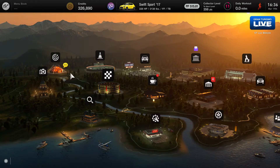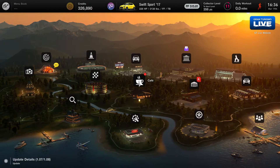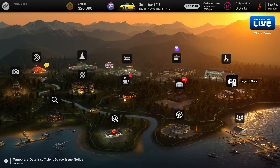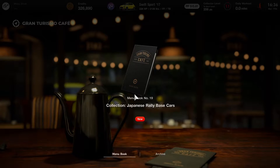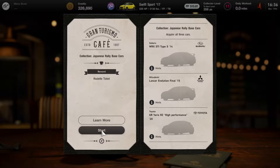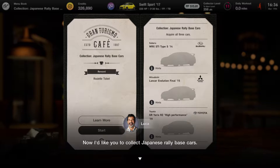Okay, Brand Central — what's this? We have a mission: try your hands on new missions. We'll try that later. Legendary car... let's see the new cafe. Japanese rally-based cars — should we start? Yes, let's start. You would like to collect Japanese rally-based cars.